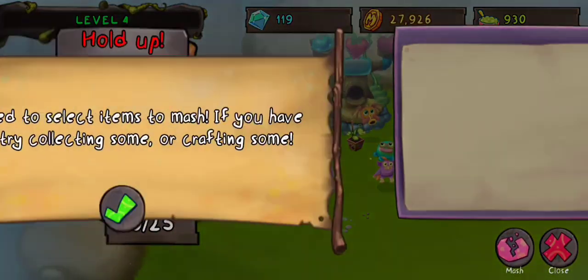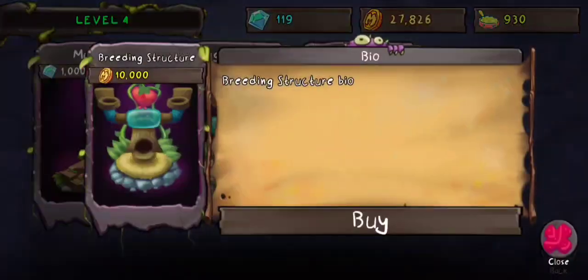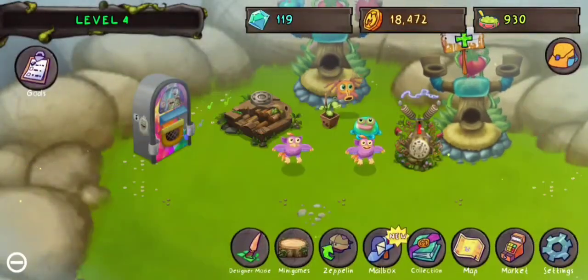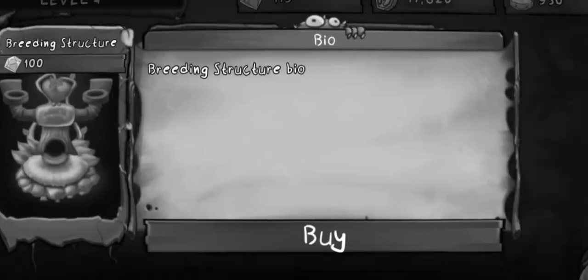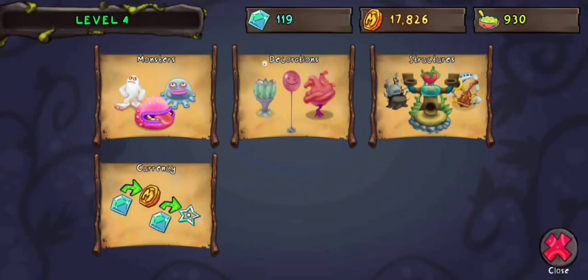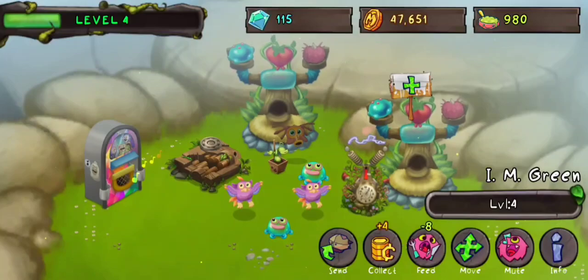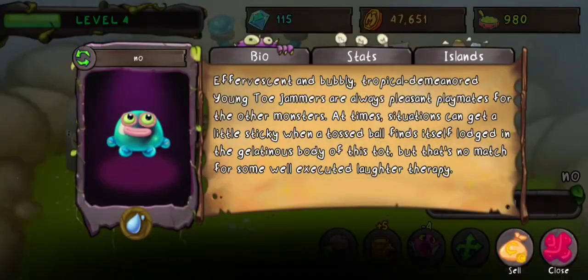Let's see what we can mash. We can't mash anything and adhere it correctly. But yeah, I'm just getting more breeding structures. Let's get another one. Oh shoot, it's 100 diamonds. That's unfortunate. We're gonna name a monster. I'm gonna rename Toe Jammer. I'm gonna name it No.